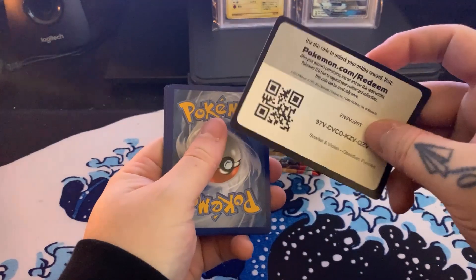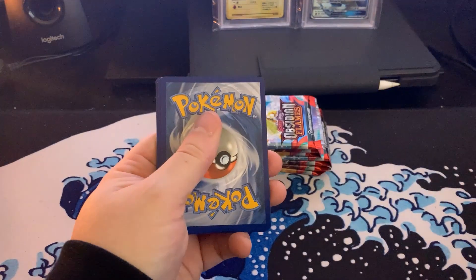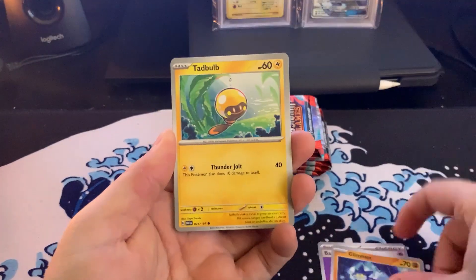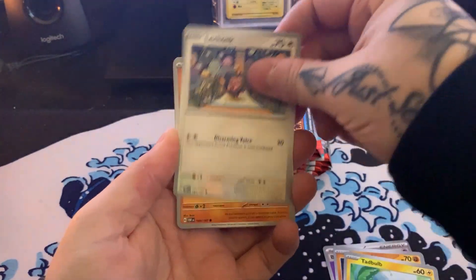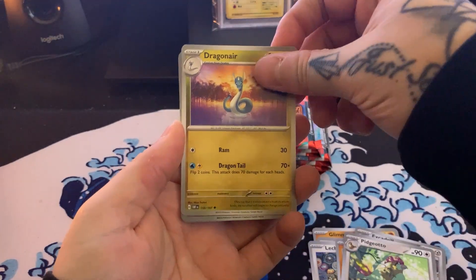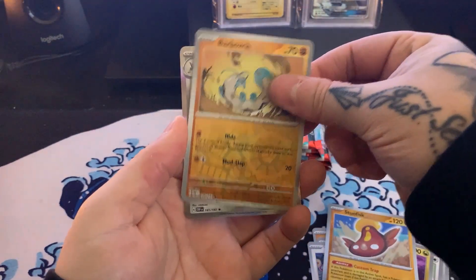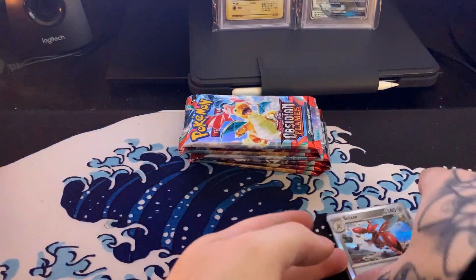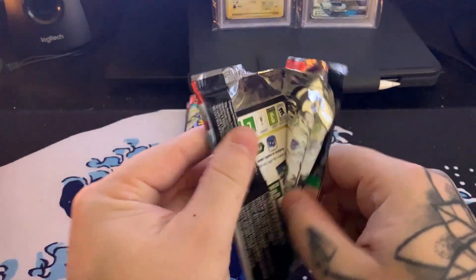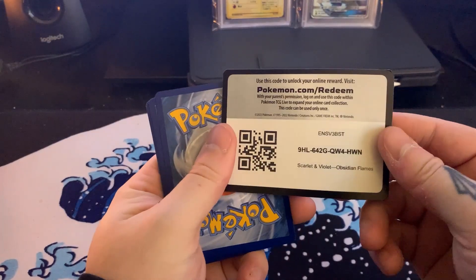Making sure these are actually on camera. I'll just leave the code out for everybody. Basic energy. We've got a Glimmit, Barboach, Excadrill, Pidgeotto, Dragonair, a Stunfisk Reverse Holo, a Barboach Reverse Holo, and a Scizor Holographic. Always starting off pretty slow with me when it comes to Pokemon. There's the code card.